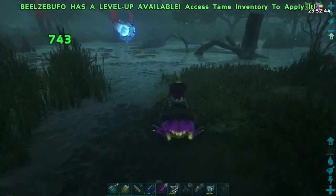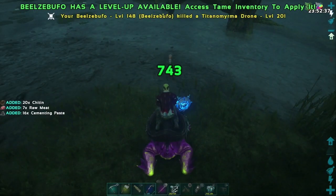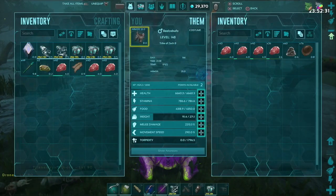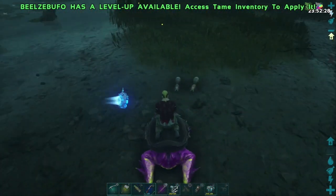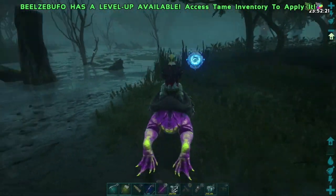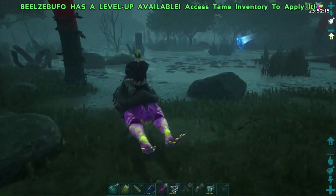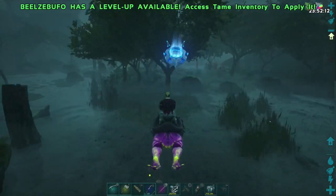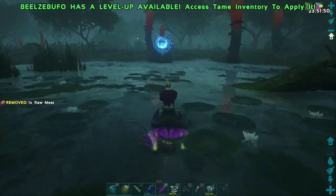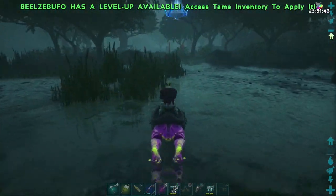You can see we got 16 chitin and 8 cement paste, and coming back for more — 20 chitin, 16 cement paste. Four insects and we already have 60 cement paste. That gives us a really good example of what the giant toad is all about. These guys are fantastic, though it's a mid-game tame — you can't get the saddle until level 40 or so. They're carnivores, so knock them out, tame one, ride it around, and just gather yourself cement paste and chitin.